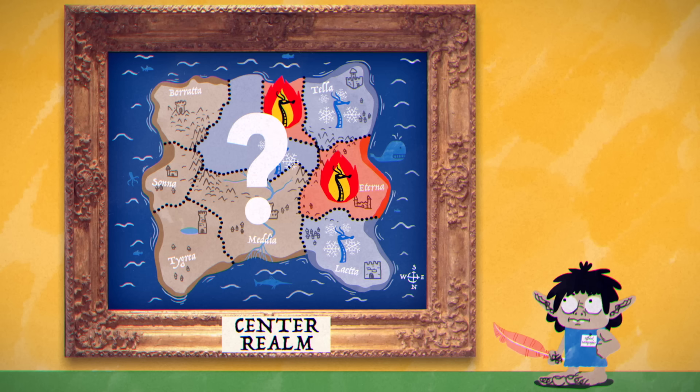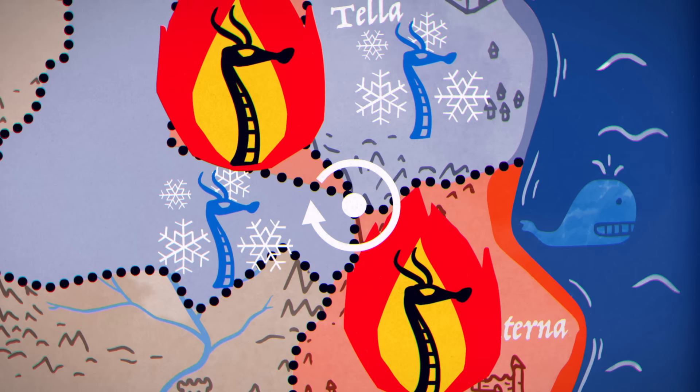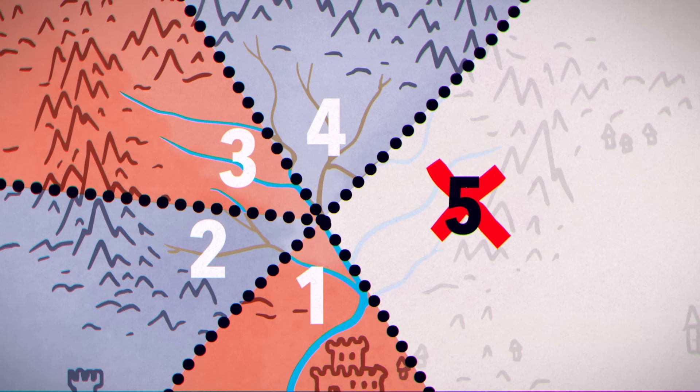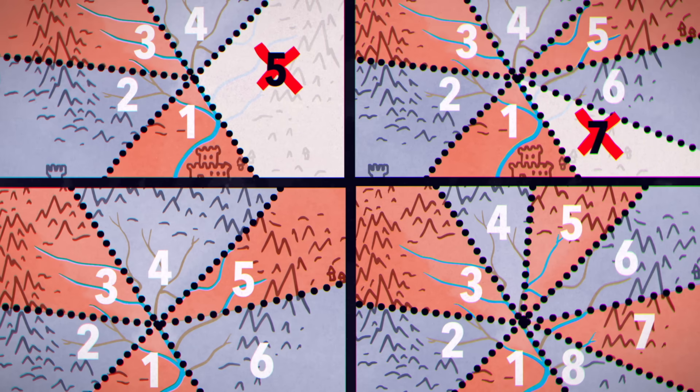Why did that work? Look at the point where these four regions meet. If you go around it, it alternates between fire and ice. Before the new line was added, that wouldn't have worked. Nor would five or seven regions — six and eight, however, both do.